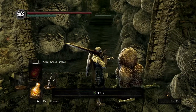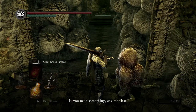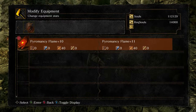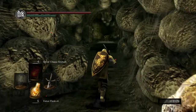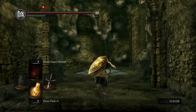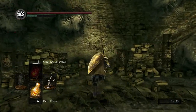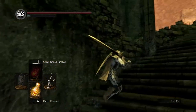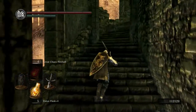So we can get it to plus 15. Let's just talk to Quelana outside — that's where we want to go. She'll also have some dialogue for us now that we killed the Bed of Chaos. I figured that'll be a good way to finish things off here.